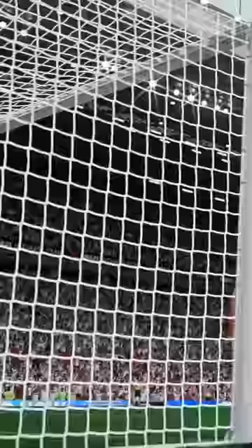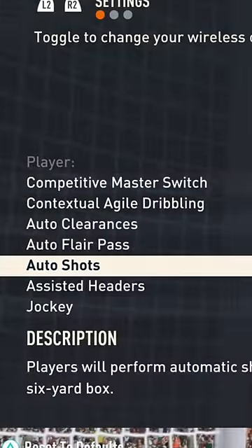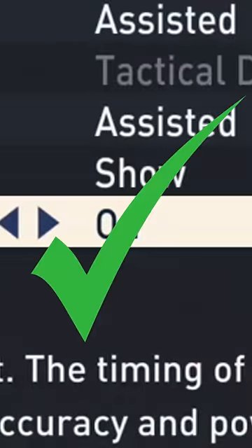First thing you want to do is hit the pause button and head into your controller settings. You want to make sure time finishing is turned on. This will help us hit the perfect shot.